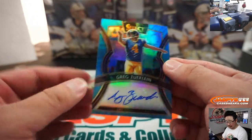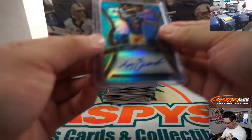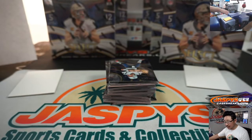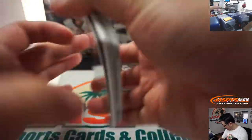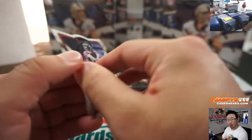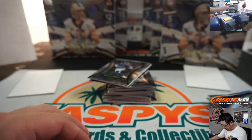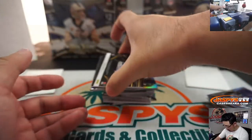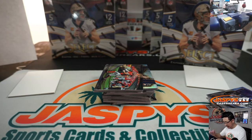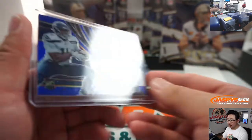Our autograph is Greg Zerline — that was a late pickup I think. That goes to Kelly and the Rams, 33 out of 49. Patrick's here too — hail to the Redskins, he says, looking for a Haskins. Calvin Ridley die cut going to Reed and the Falcons. 14 out of 75 — DK Metcalf jersey and autograph, a nice one for Josh Pruce and the Seahawks.